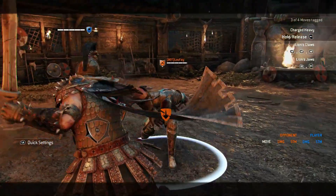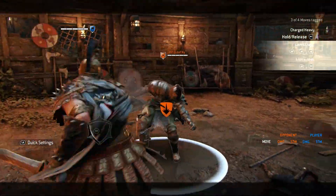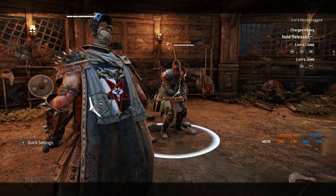On Centurion you can kick your opponent out of the shoulder bash. This does only work when he charges it for a long time. The short ones will overrule your kick.